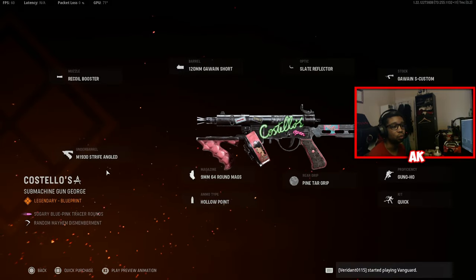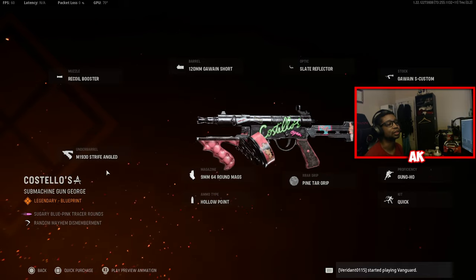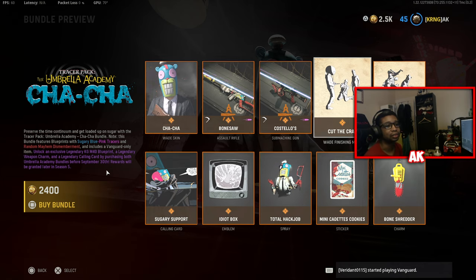We also have what looks to be the Well Gun, with the Recoil Booster, Gawain Short, Slate Reflector, Gawain Custom, and all the other custom attachments you currently see, with sugary blue and pink tracer rounds. We also have a Wade finishing move called Cut the Trap — let's go ahead and showcase this.